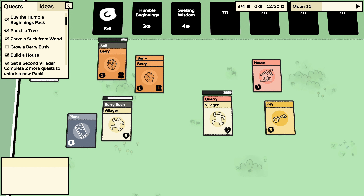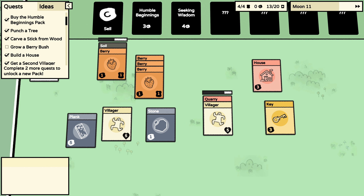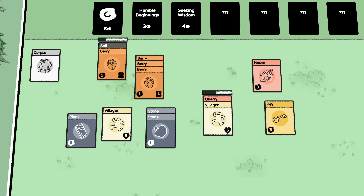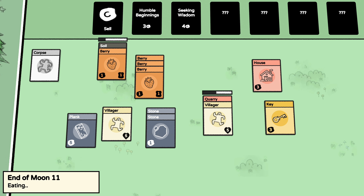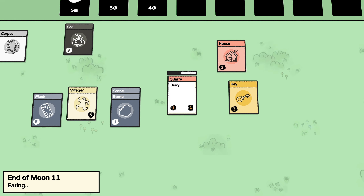Can I make soil somehow? There's a way, I don't know. Go work in the quarry — that seems like a good use for him. It's gonna take a long time to get a berry bush. Unfortunately I think one of my villagers might die again. Let's fast forward — yeah, I don't think this is gonna work.